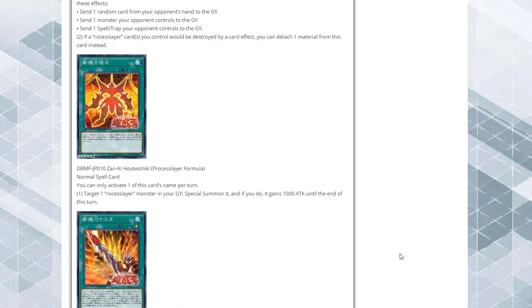Moving on to the Spells and Traps — we have Process Layer Formula, a Normal Spell. You can only use the first effect once per turn: target one Process Slayer monster in your graveyard, Special Summon it, and if you do it gains 1000 ATK until end of turn. Basically a Monster Reborn that also powers up your monster.